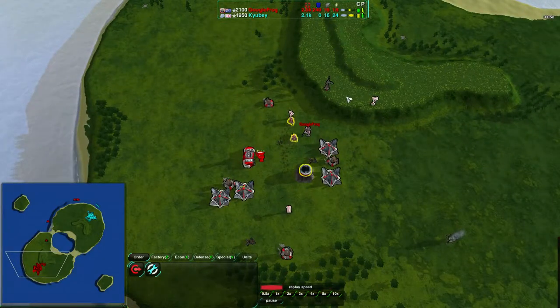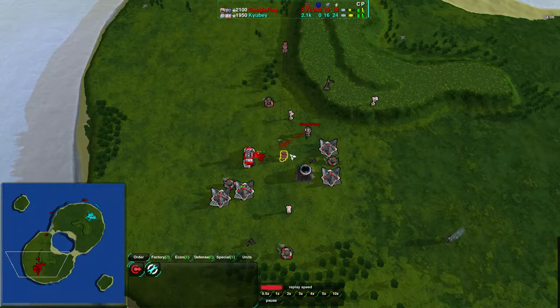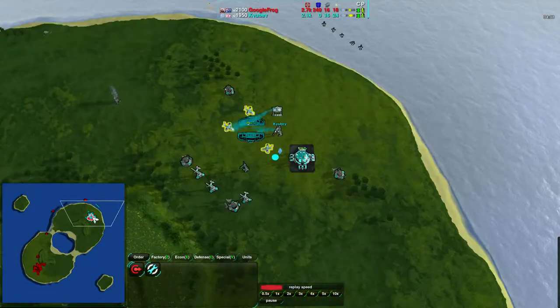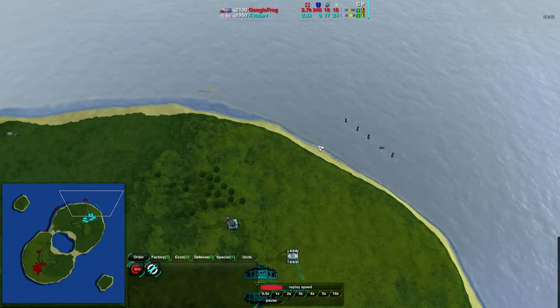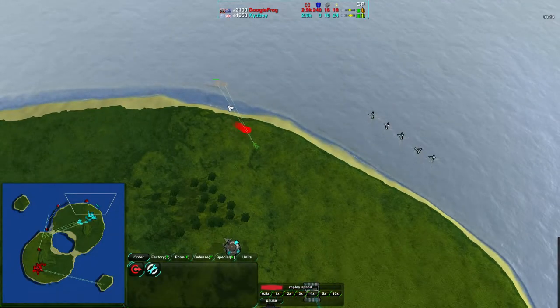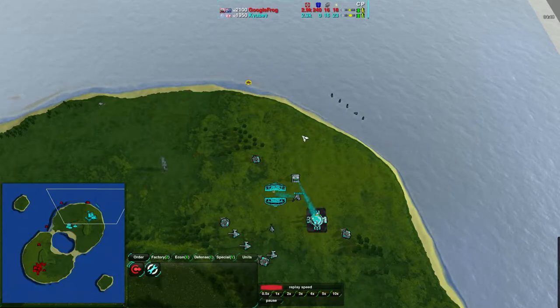Ducks are wonderful for dealing with ground targets because they have high alpha damage — they deal a lot of damage in the initial strike. They don't have a great rate of fire, but as long as you can avoid having them hit in the meantime, a group of them will tear apart anything. It looks like these archers are going long towards the wind generators. They are, in fact, going onto land. I don't think Googlefrog is aware of that.